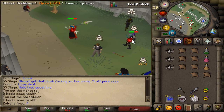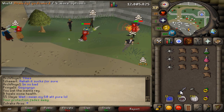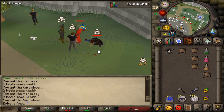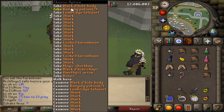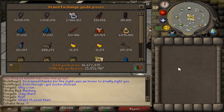Good luck, friend. He's got an AGS spec — screw it, one more hit. Yeah, man. That's the first AGS kill. I gotta make a whole thing just using the AGS, to be honest, because 66 strength is not that terrible. How much have we PKed? Wow, that's a lot of money.